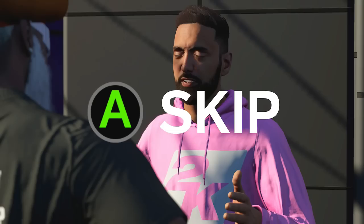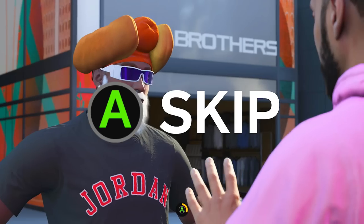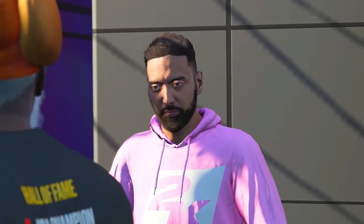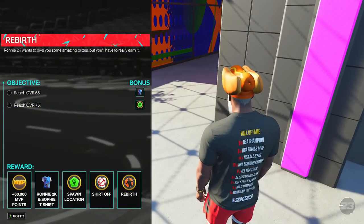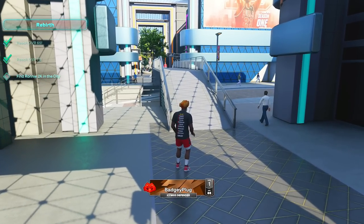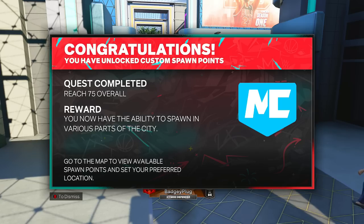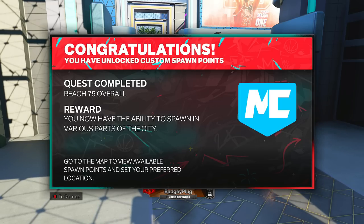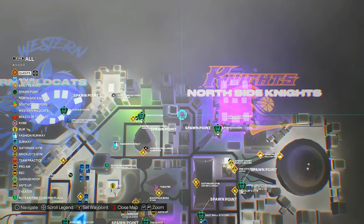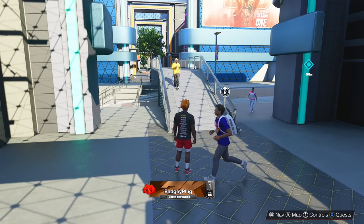Hit that subscribe button because this is not going to be the only thing you'll have to do in MyCareer. Once you reach 75 overall, hit A and boom — you've unlocked custom spawn points. 'Congratulations, you have unlocked custom spawn points. You now have the ability to spawn in various parts of the city. Go to the map to view available spawn points and set your preferred location.' The next Ronnie 2K location is again close to the North Side Knights, right in front of that skyscraper where the building starts.